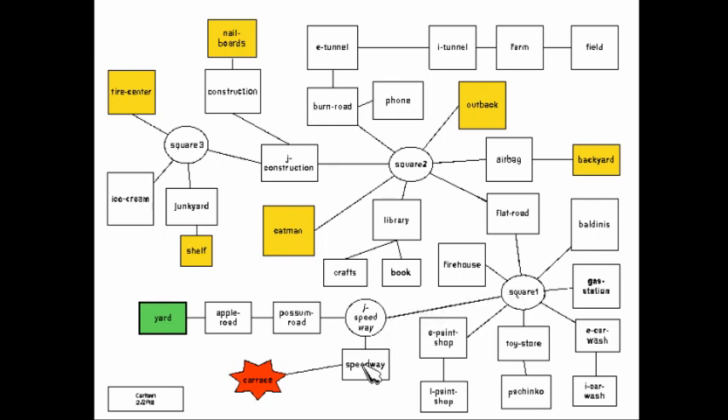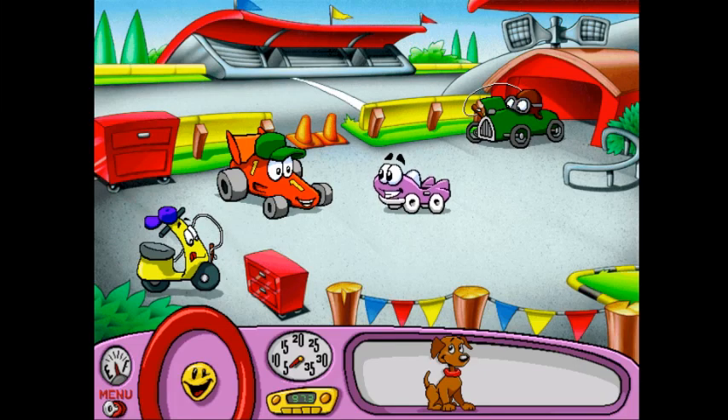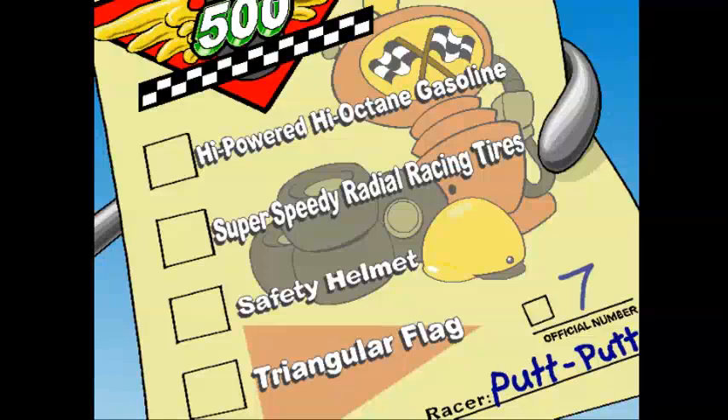For example, if we go to the speedway, it'll take us right there. Putt-Putt, you teleported! Are you signed up for the big Car Town 500 race? Yeah, we are. It's the racing form I got from Redline Rick. I still need to find some extra high-powered high-octane gasoline, some super speedy radial racing tires, a safety helmet for Pep, and a triangular flag with the number 7 on it, and then I'll be ready to enter the race.